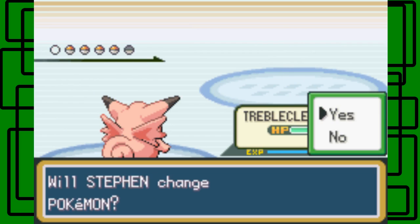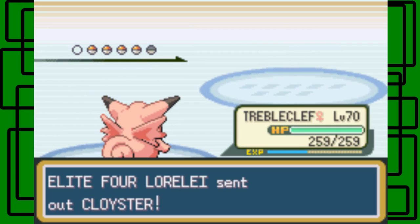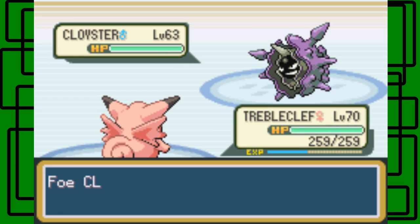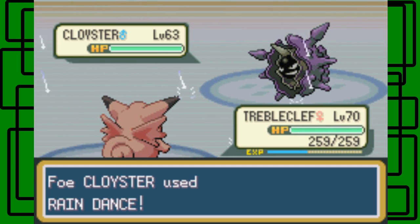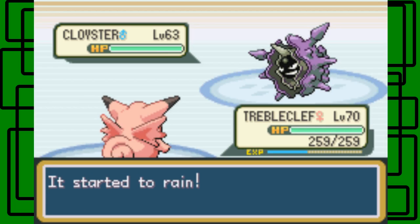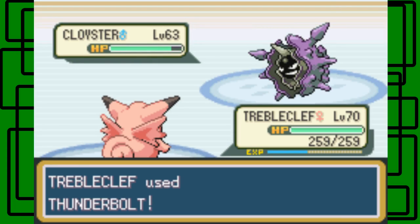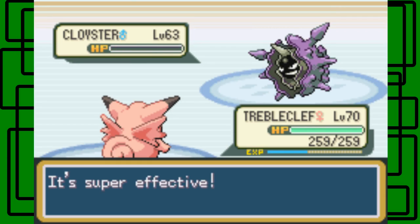She has a Cloyster next. Her Cloyster is level 63 and male. Thunderbolt is good here. It's going to use Rain Dance. If you had Thunder, that would be a great time to use it since it's 100% accurate in rain. There goes the Thunderbolt — it takes it down in one hit.